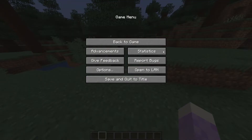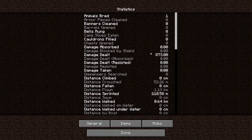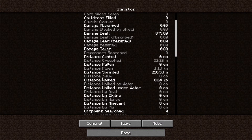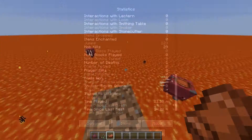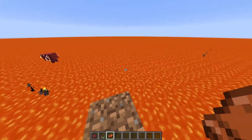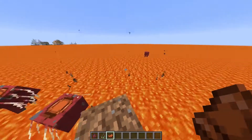There is a statistics button you can use to look at your statistics in your world, and now they are alphabetically sorted — A, B, C, D and so on. So let's talk about the changes for the Striders, and you might ask why I'm in a flat world full of lava.